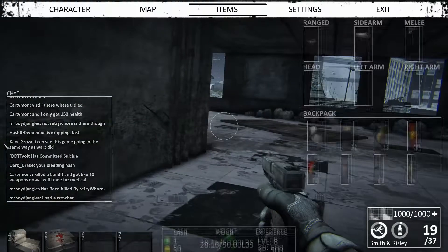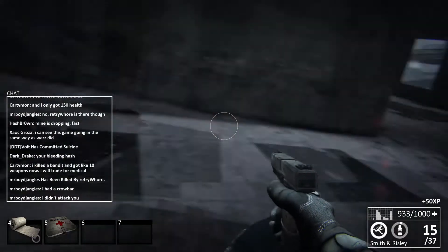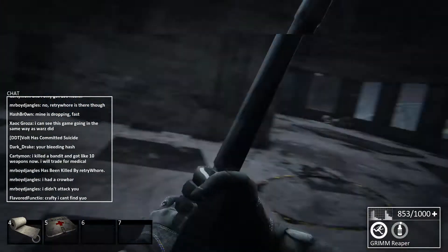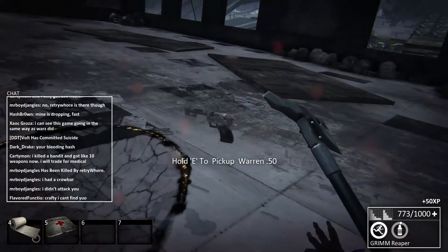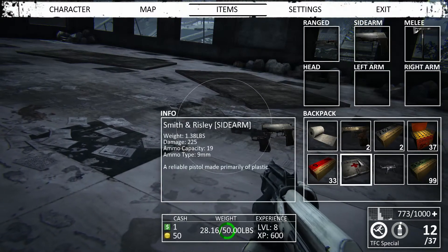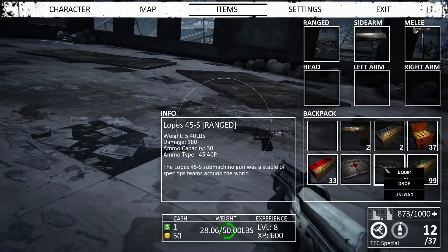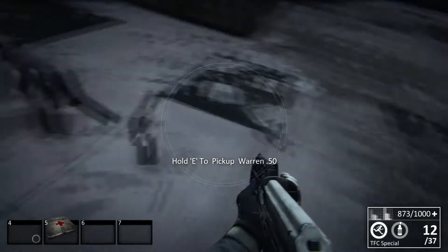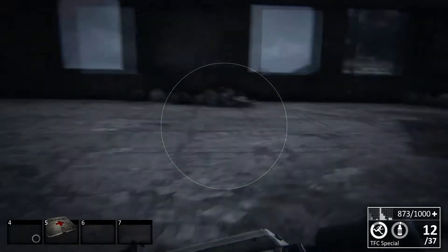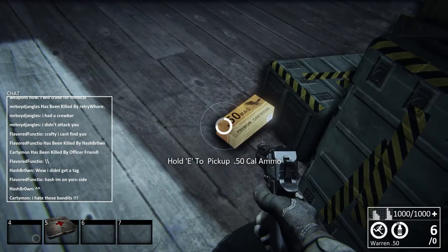Alright guys — oh shit, now I've got Nethers coming. Are you serious — I just found a deagle! So I'll consume some bandages, drop that, don't even need it, and pick up this .50 cal. That'll do some damage. Go back up to the top and get that ammo. That is a nice gun. Get some more .50 cal ammo — we are good to go.